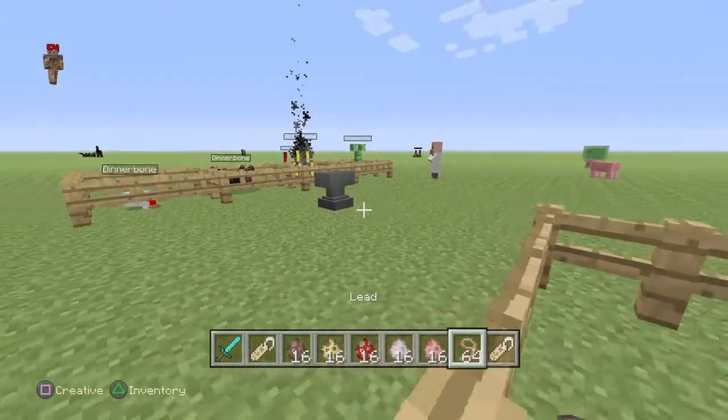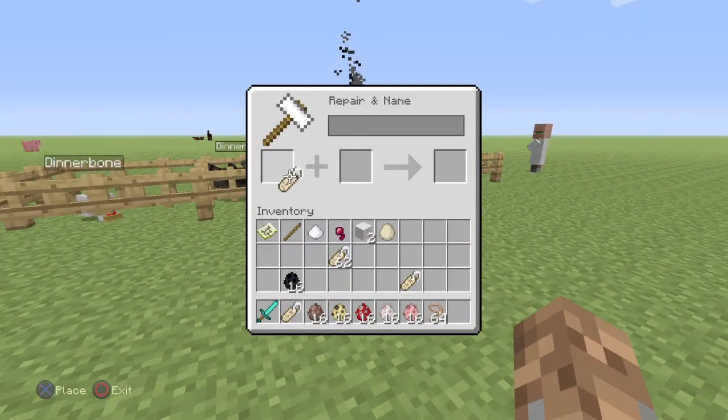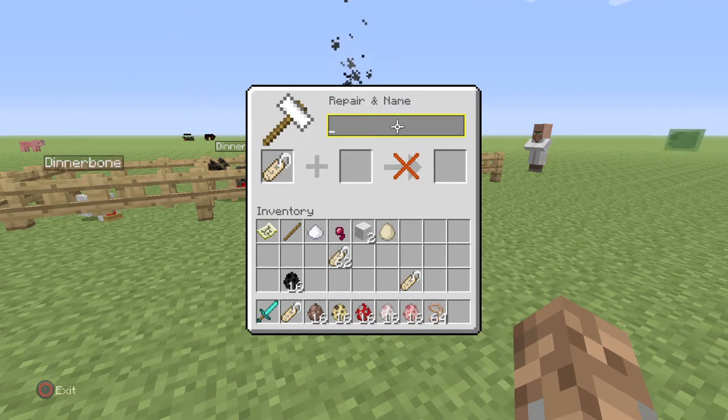So, how you do this is you get a name tag and you put it in an anvil. And you have to name it Dinnerbone. You do a capital D — it has to be capital, don't forget that. D-I-N-N-E-R-B-O-N-E. So that would be Dinnerbone.